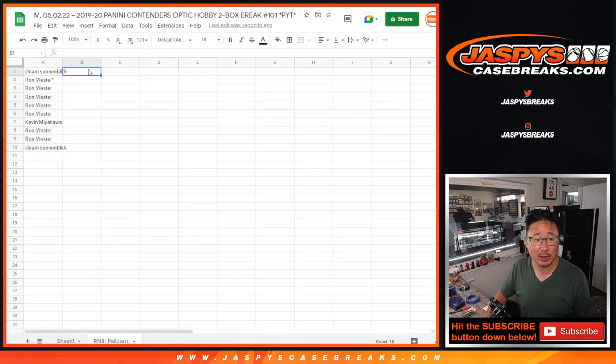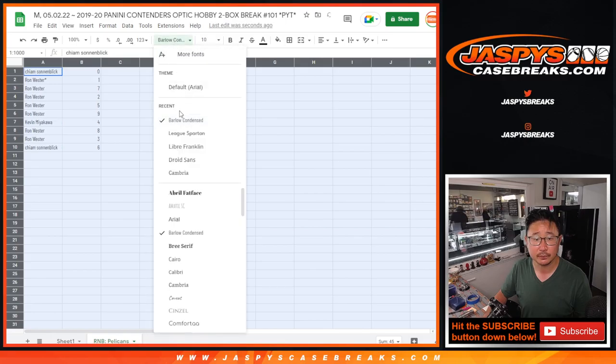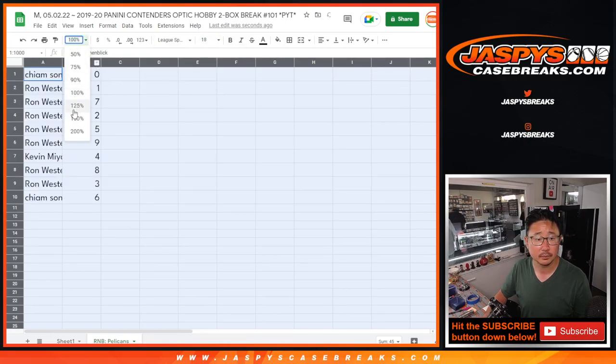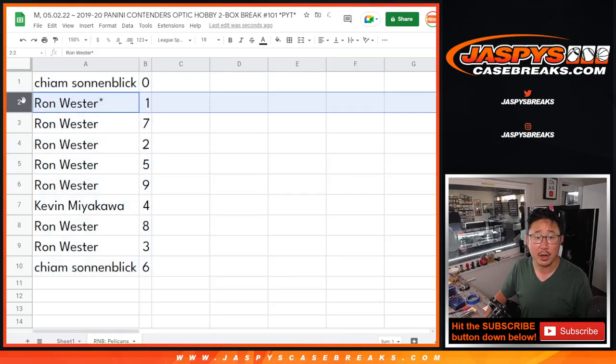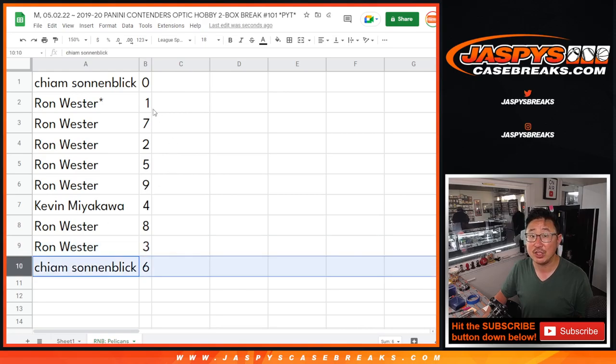Now zero gets any and all redemptions, including one of one redemptions. And Ron, you'll still get live one of one. So Kime with zero, Ron with one, seven, two, five, nine, Kevin with four, Ron with eight and three, and Kime with six.